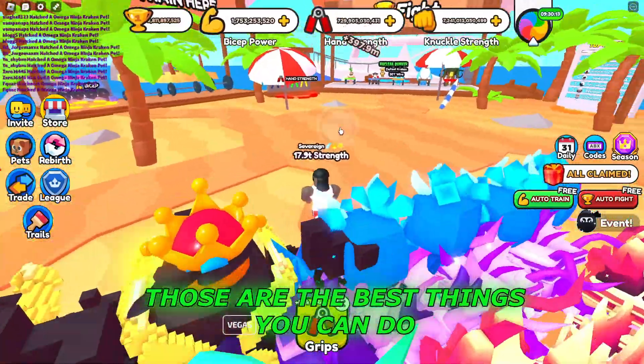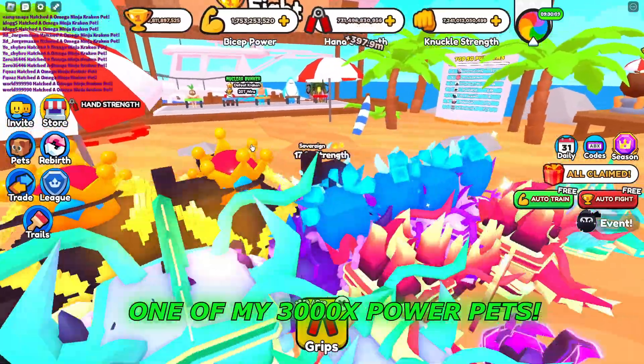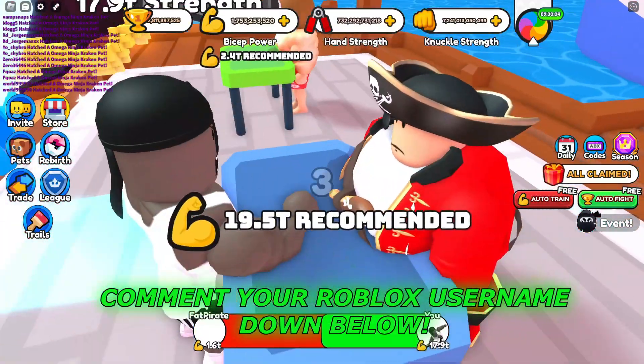Those are the best things you can do to get to the 4th world quickly. I'm also giving away one of my 3000x power pets — if you want the chance to win it, comment your Roblox username down below.